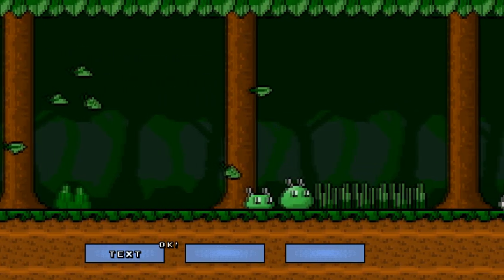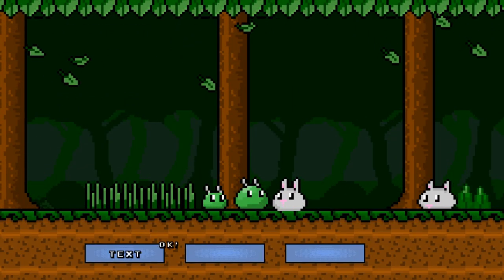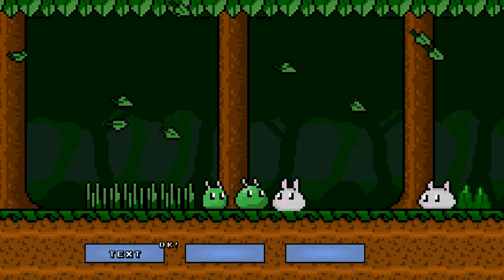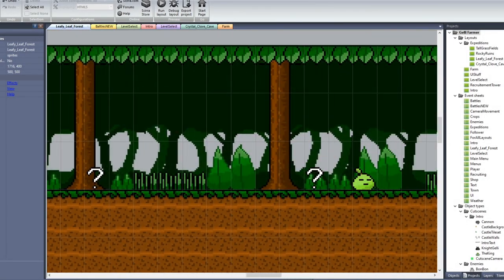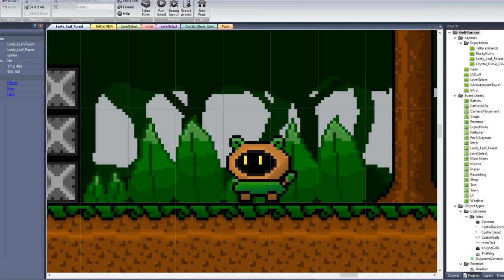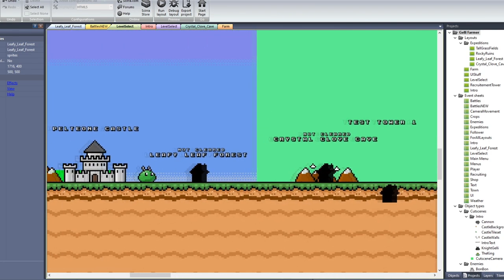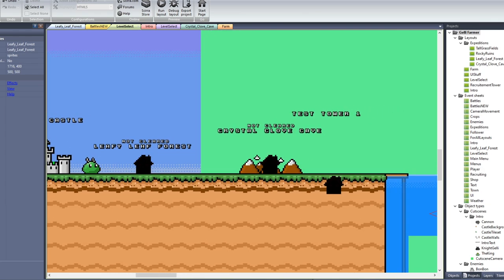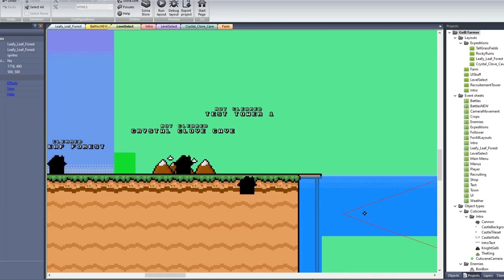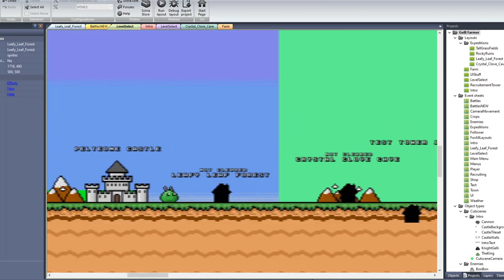Once you're finished talking to Archie, he becomes your partner and gives you a move called Helping Hand — sometimes it would deal damage to the enemy, but sometimes it would do absolutely nothing. I thought it would be really funny if he talked a lot but didn't really bring it in battle. Moving through the map, there's the first boss called the Mandraku, a forest spirit who you might see in Luna Lane looking a little different. On the level select I had three different areas: the Leafy Leaf Forest, the Crystal Clove Cave, and the Grass Tower, plus other places I had planned but didn't get to.